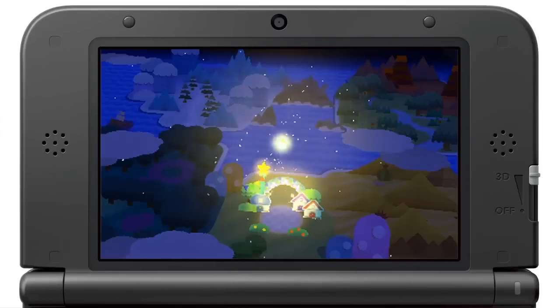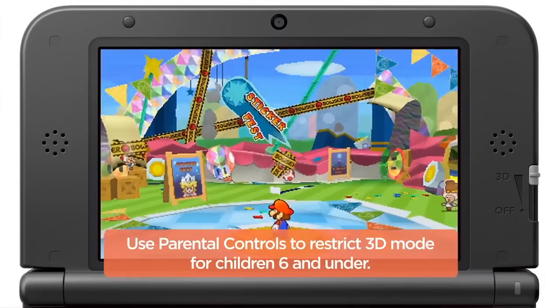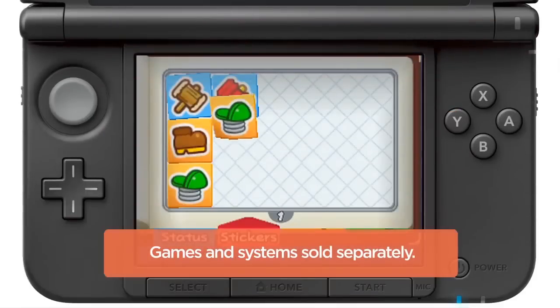Details are sketchy at best, but one thing's for sure: stickers have exploded all across the 3DS landscape. This is Paper Mario's first appearance on a handheld, and it's tailored for the distinct profile of the Nintendo 3DS.